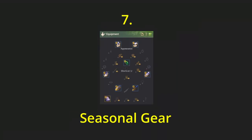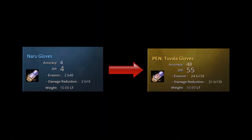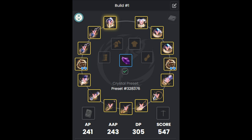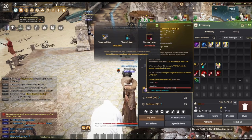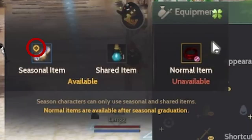My seventh tip is about seasonal gear. As a seasonal character, you start with Naru then transform it into Tuvala. After reaching full-pen Tuvala, even if that only took you one week, you've maxed out your gear. As long as you're in seasons, do not spend silver on gear upgrades. You will not be able to use them.